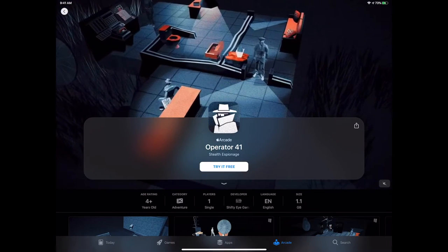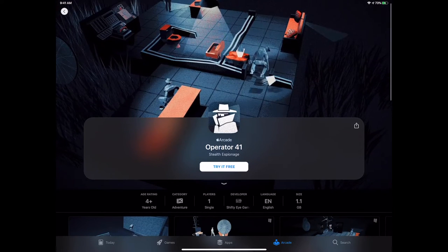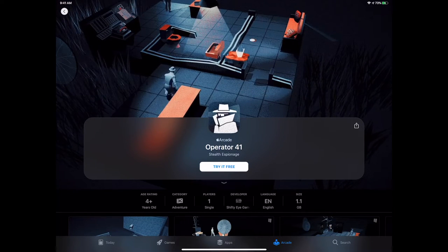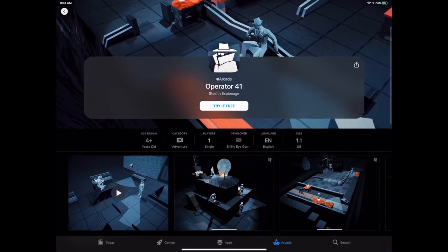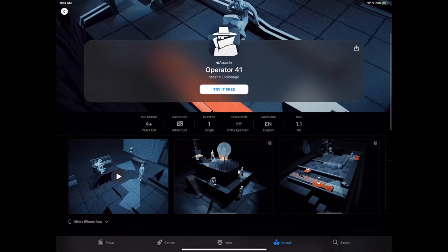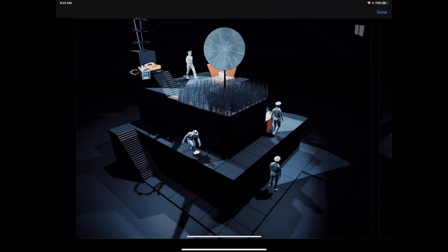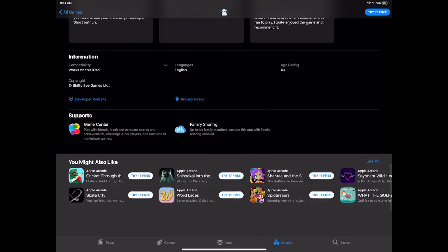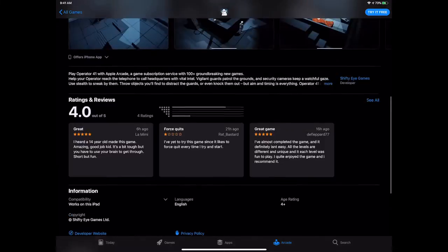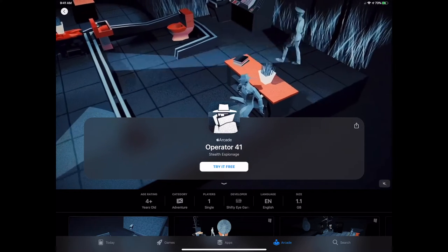Operator 41 looks pretty fun — a stealth idea. Right off the top, it has a nice 3D polygon design style. Classic stealth game. Sneaky Sasquatch is more arcade action-y, while this is traditional stealth where you need to get in the right position — a little Hitman Go vibe. This is their first game for iOS — a definite big starter.